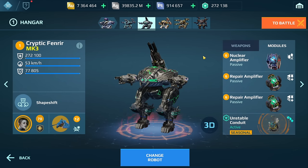In terms of modules: Nuclear Amplifier, two Repair Amplifiers. You could also try Nuclear Amplifier with two Immune Amplifiers. That works too. Two Nuclear Amplifiers and Last Stand — I tend to use that more for high damage builds. If I find that I'm getting locked down, suppressed, or EMP'd, then I will use an Anti-Control with a Nuclear Amplifier and Last Stand.